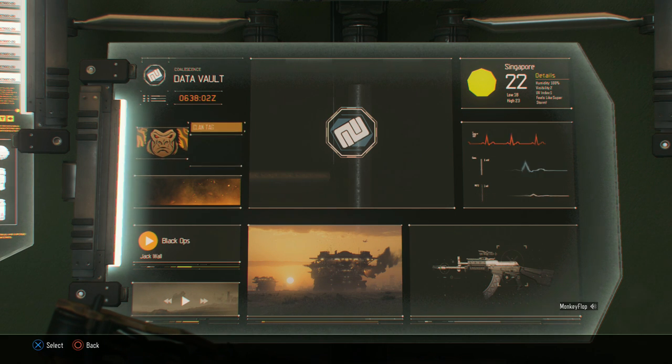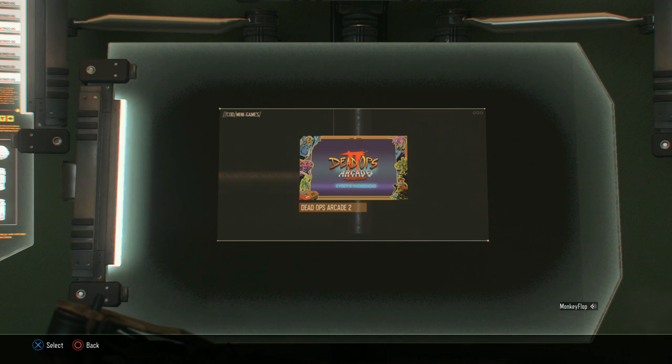What I ended up doing is pressing all the way to the left and then up. When you do that, right next to the data vault, you'll see an octagon that's blinking and circling around. You're going to want to click on that. So if you're highlighting emblems, just press up and then press X, and there it is — Dead Ops Arcade 2. Freaking fantastic, that's how to unlock it.